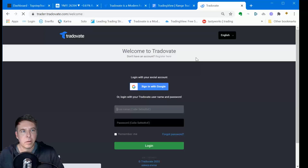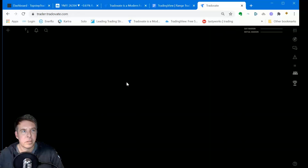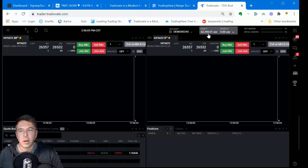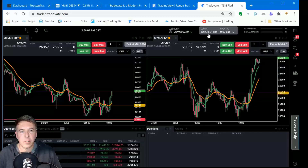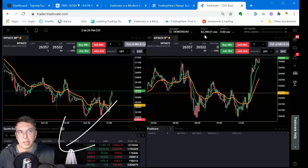Let me log in to the simulation environment. Here's my simulation environment — it has a balance of $62,098. What I did was test the range trader strategy that I'll be talking about in just a moment for almost four and a half months intermittently. I wanted to be sure before going back to the TopStep program that I tested this strategy pretty extensively using micros, and was able to grow the account from $50,000 to $62,098.